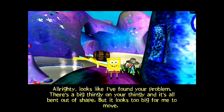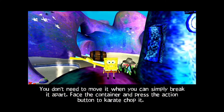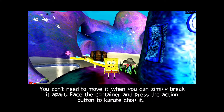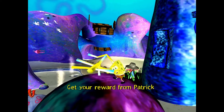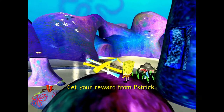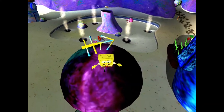Patrick: 'There's a big thingy on your thingy and it's all bent out of shape. But it looks too big for me to move.' Narrator: 'You don't need to move it when you can simply break it apart. Face the container and press the action button to karate chop it.' We kind of covered this already, but there we go — the antenna! There you go, one back in shape.